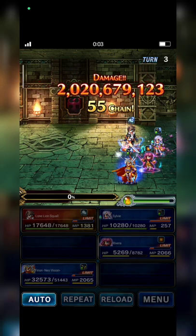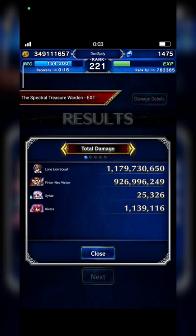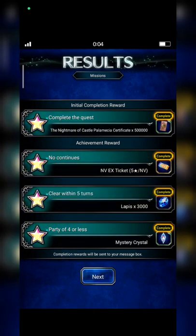Oh yeah, nice! The boss HP is 2 billion. Very nice from Vyrian with a budget build. Squall deals 1.1 billion and Vyrian deals around 900 million. I hope you guys enjoy — thanks a lot for watching! If you have anything to discuss, please feel free to leave a comment below. Have a nice day, see ya!